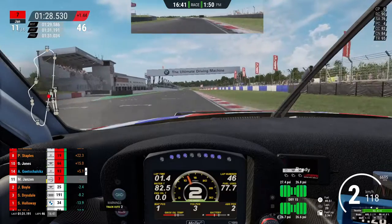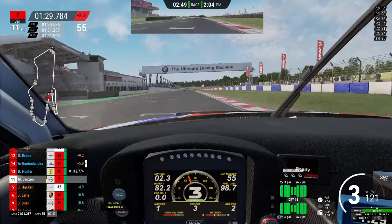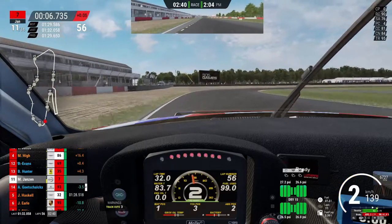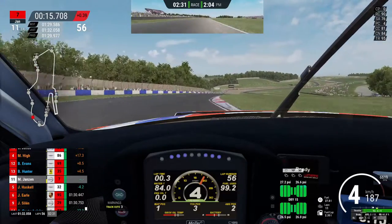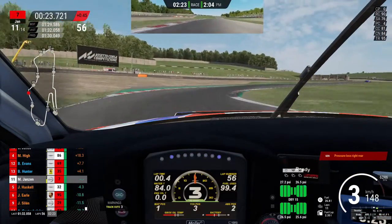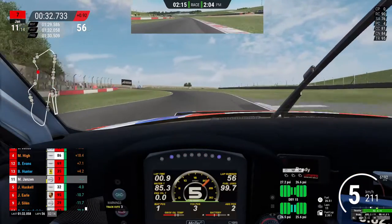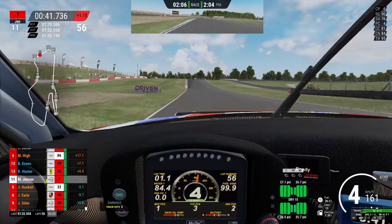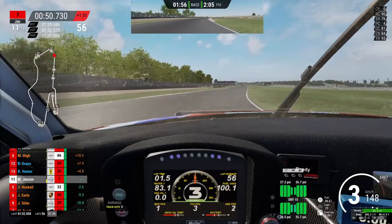We're going to skip ahead to lap 55 with two and a half minutes left to go. My rears are still struggling. 12th is up ahead of us - so we'd need a big moment for him to catch us. 11th is in the bag. Pressure lost in the right rear again - engineer is now bugging me. That curb right there, I'm cutting it too much - I think that's giving me punctures. There is something seriously wrong. I can't keep the rear end in check - almost every single corner I'm just constantly understeering.